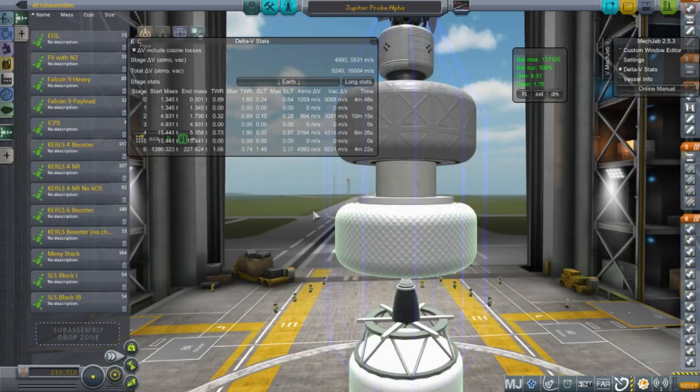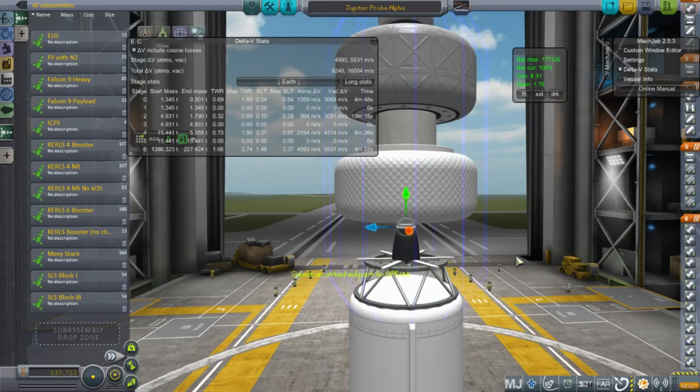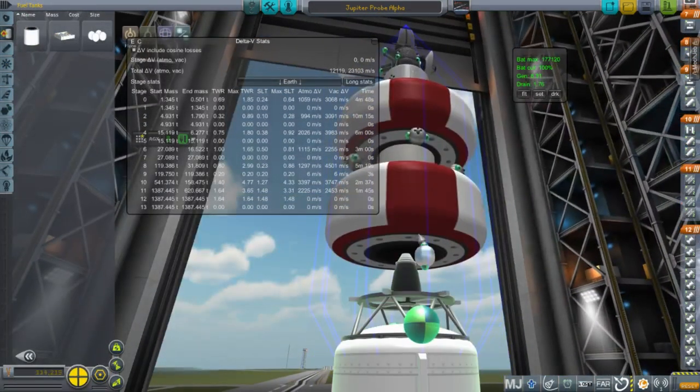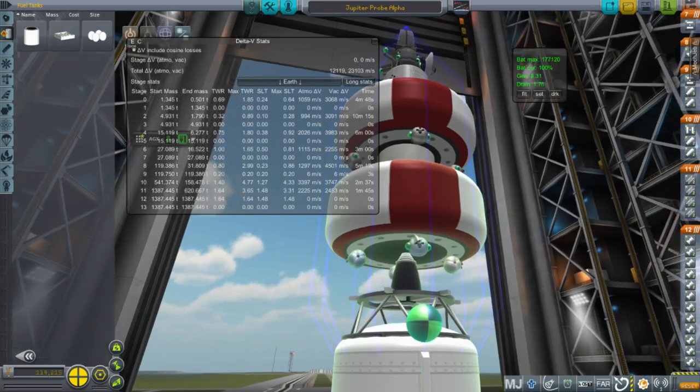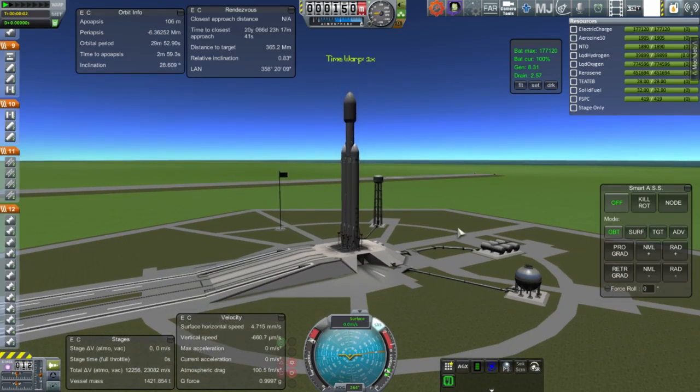The next one is Jupiter, so I take full advantage of the fairing size on the Falcon Heavy. The tanks are sized as lozenges and I gave them fancy colors. The idea is to fill the fairing up as much as possible within the limited fairing size. I've got RCS blocks containing monomethyl hydrazine and N2O4, and the actual tanks carry liquid hydrogen and liquid oxygen.